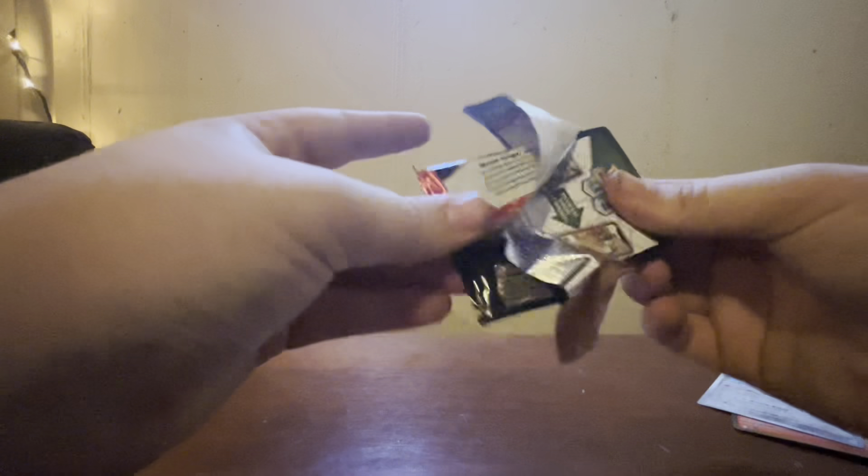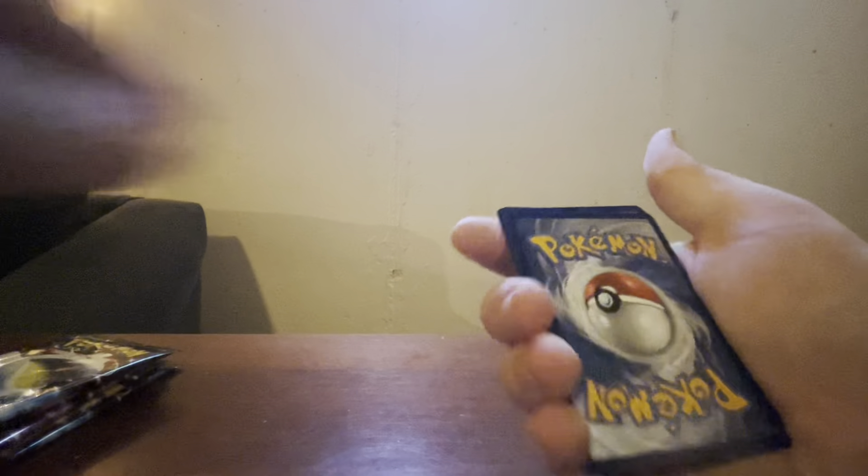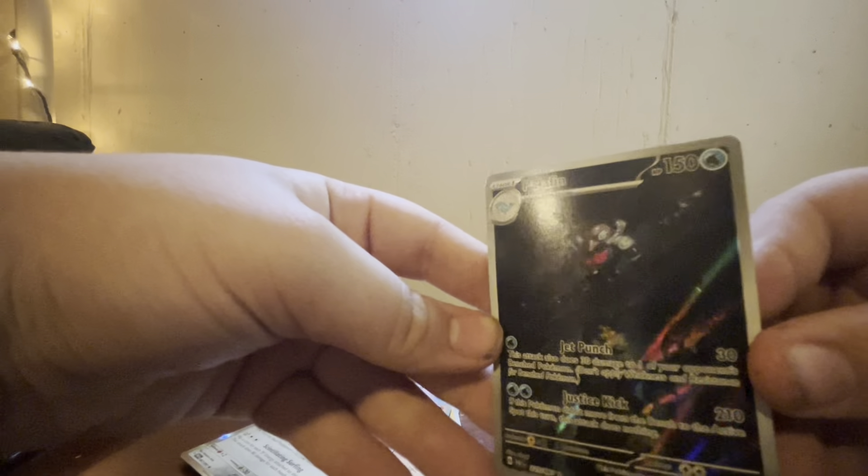Shiny Pikachu on the front. Let's keep it moving. I don't really know what I want in this set — I just want cool cards, and I already got one. One to the front. Fire Energy, Natu, Paldean Wooper, Tandemouse, Minky, Whimsicott, Scrafty, Curlia, Heat Rotom Reverse. Oh! Palafin — that is a cool card. And Goldingill. We have gotten a hit every single pack!